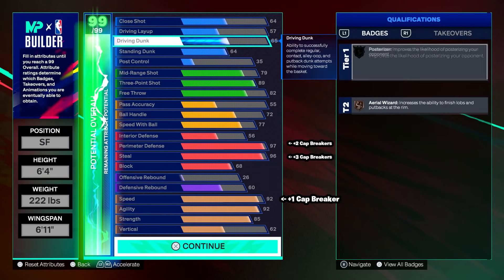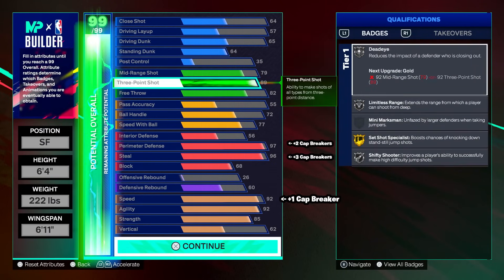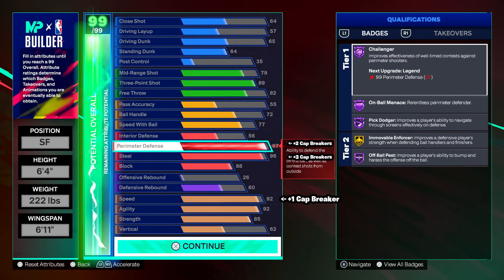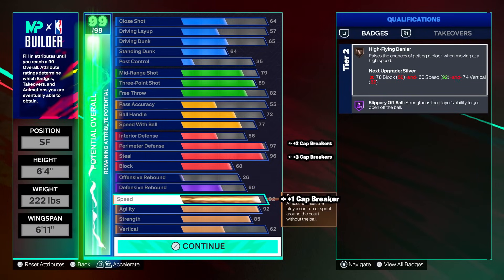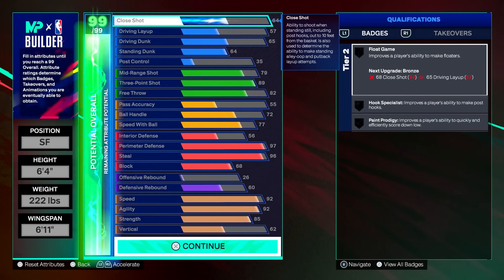Top to bottom: 65 driving dunk, 64 standing, 79 midi, 89 three-point, 82 free throw, 55 pass accuracy, 72 ball handle, 77 speed with ball, 99 perimeter and 99 steel after cap breakers, 68 block, 60 D-board, and 93 speed if you have a cap breaker. This build is looking deadly. If you need a new lockdown, especially now with 6'4s being so OP, go ahead and make this. It's going to be a 3-and-D wing.